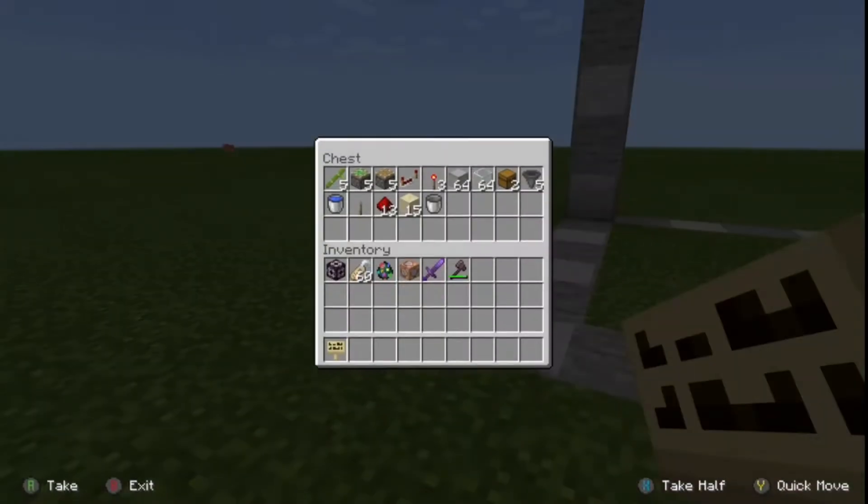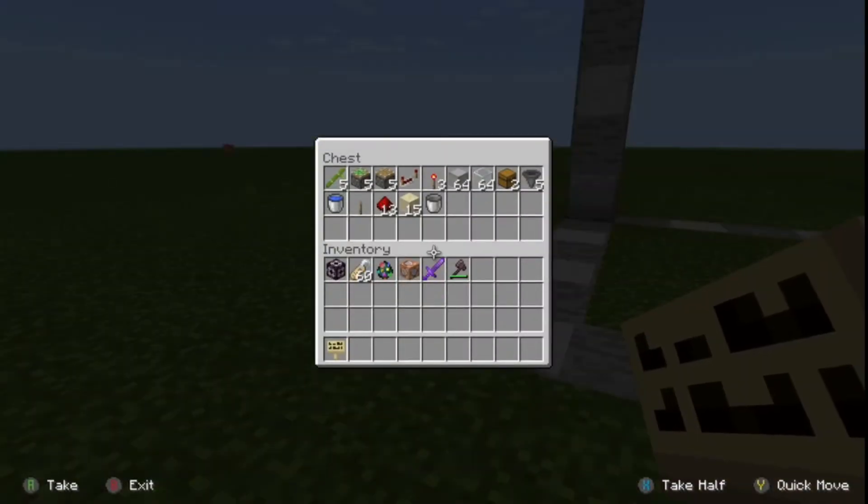As for materials, you will need five pieces of bamboo, five sticky pistons, five regular pistons, one repeater, three redstone torches, a stack of building blocks — it doesn't matter what they are. I like smooth stone because you will put some redstone on these so it's a little easier to see.